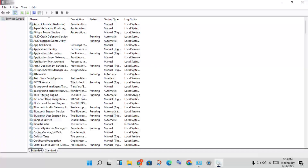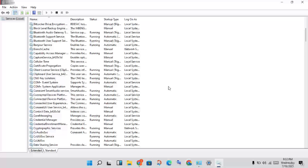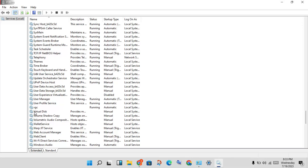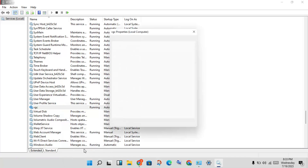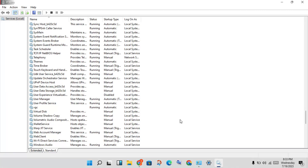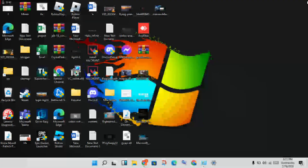Click on the Services tab, then click 'Open Services.' Scroll down until you see the VGC service. Right-click on it and go to Properties. You will see the service engine for VGC. Under startup type, change it to Automatic — if it is already set to Automatic, confirm it. Click Apply. Check that the service status shows as Running, then click OK.